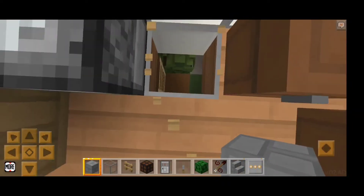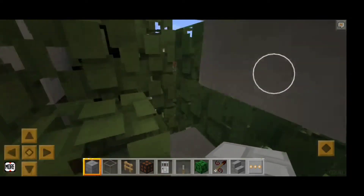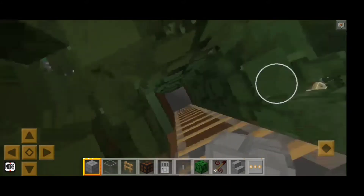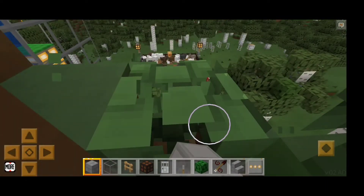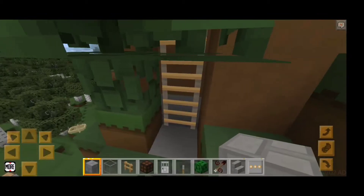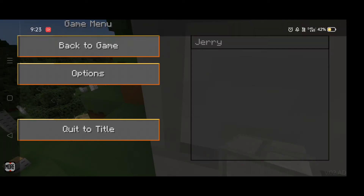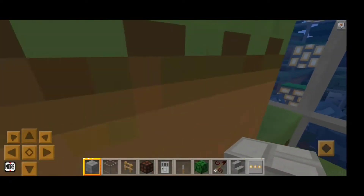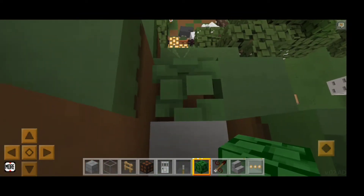I have also made an aquarium. This is our secret house — I have told you about that in part 1. I am going to place it on my build. This can be squid or fishes. I am in creative mode so I can do something.